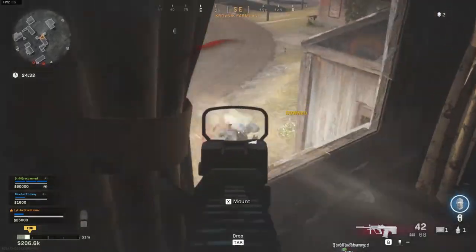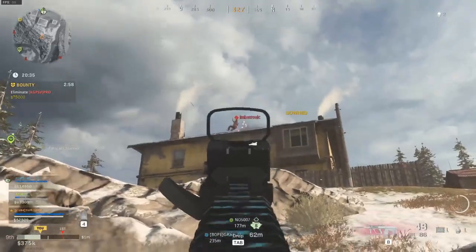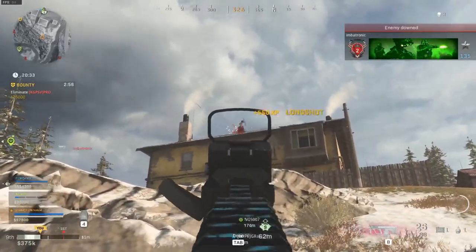Next up is the 407mm extended barrel, for another increase in damage range, more bullet velocity, and an increase in recoil control. The Ogg is an SMG at heart and buffing the range will make it more viable for every situation.